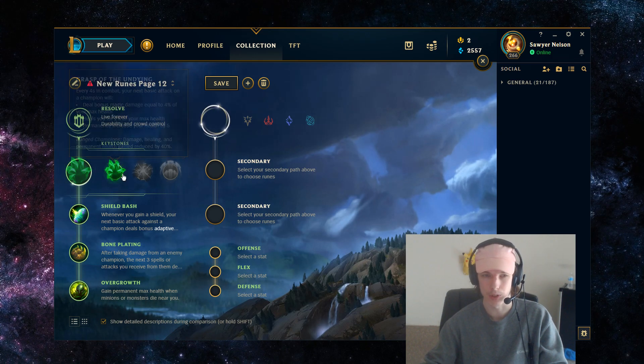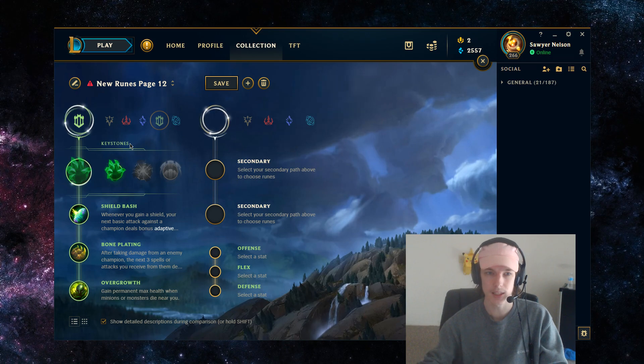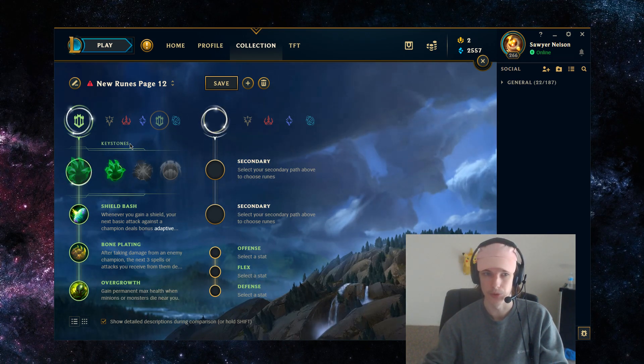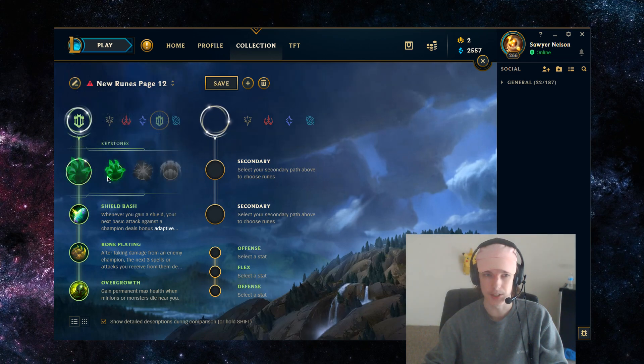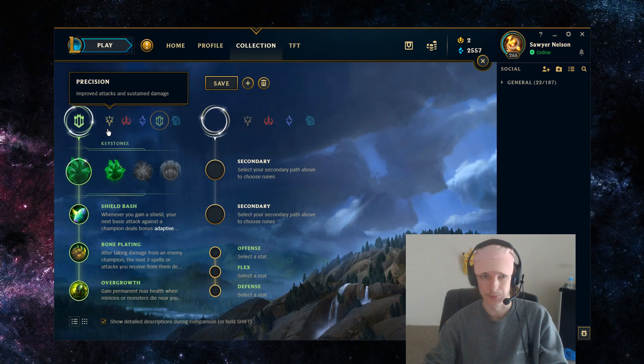Grasp would give you a better one-auto trade with your Q, but Garen really doesn't need that. You can get better value through itemization versus through the runes. The health builds up and the extra mixed damage you'd get from Grasp is also kind of whatever, as it doesn't synergize as well with Garen's kit as it does with other champions — the healing, that is.